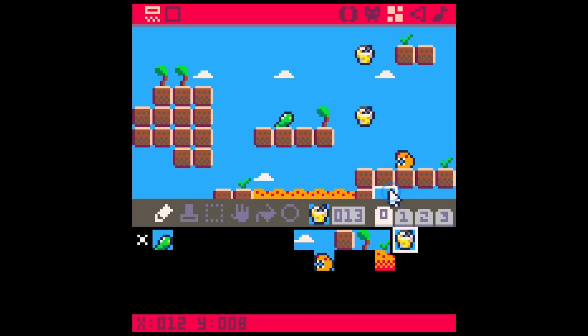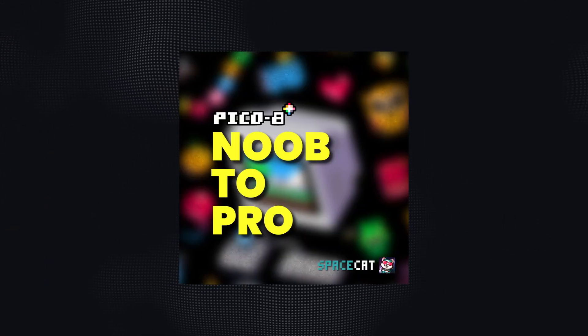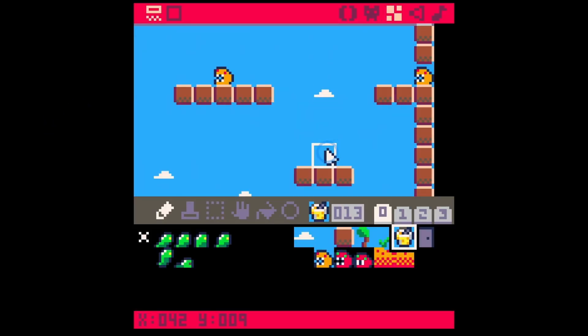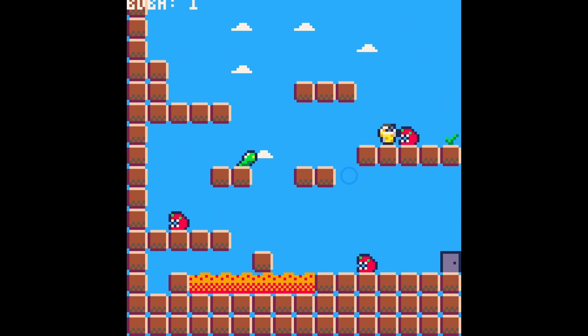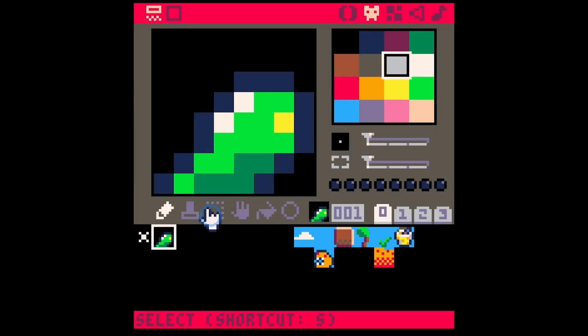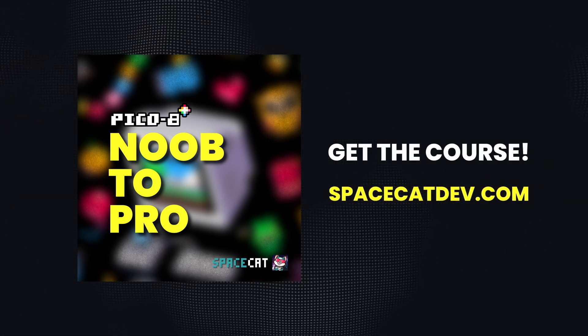If you're just getting started with game development, or maybe just getting started with Pico8, I have a course called Pico8 Noob2Pro. We go over my step-by-step process to go from game dev noob to being able to create any kind of game in Pico8. This thing is just packed full of aha moments, and I know it'll help you make your game ideas a reality. There's a link in the description, or go to spacecatdev.com.